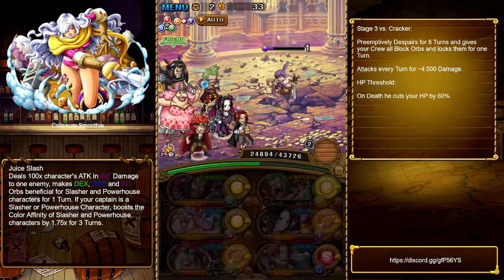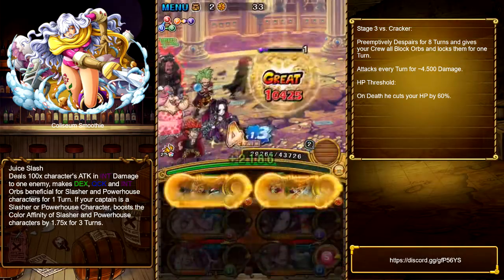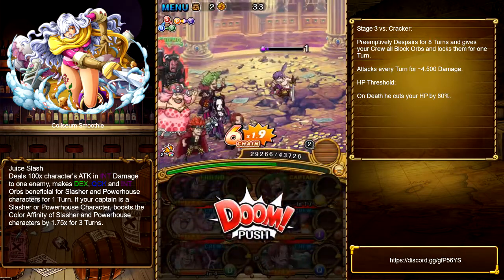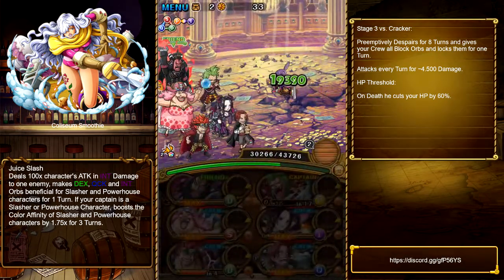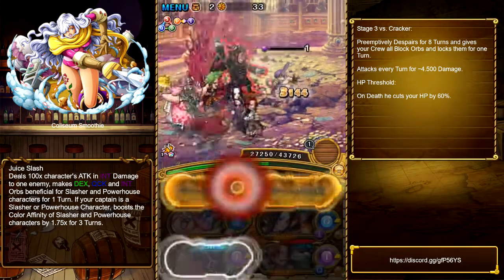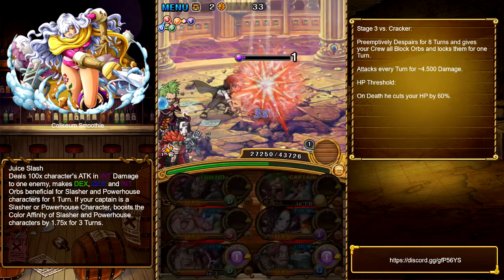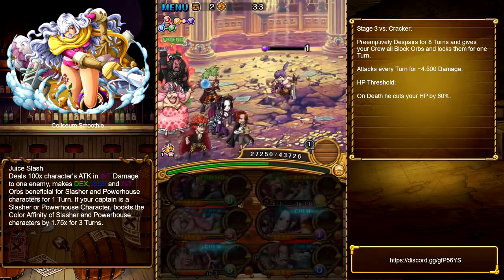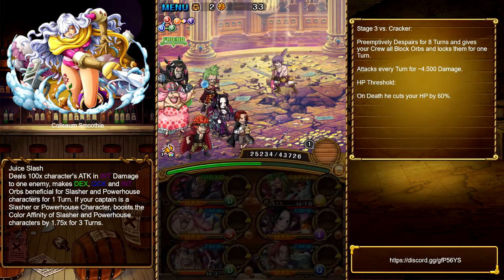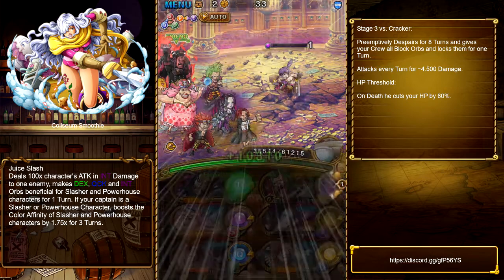Use your Pato special before you kill him. Then proceed to the next stage — we stall one additional turn to get our kit special ready again.